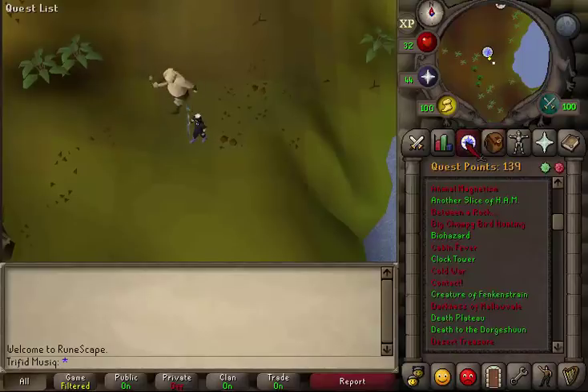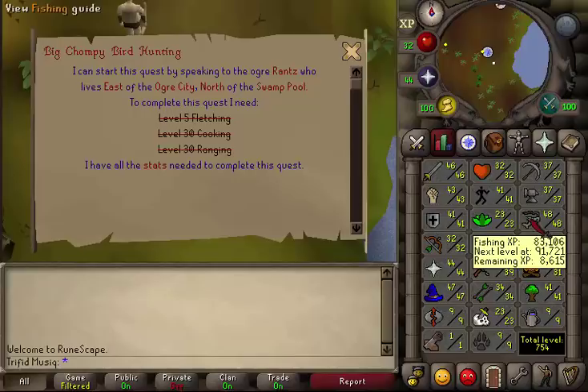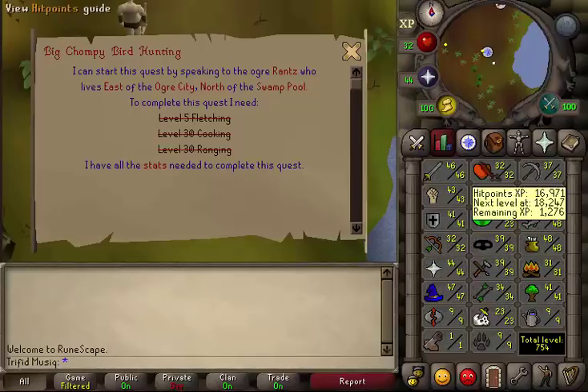Hi and welcome to my guide. Today we're going to do the Big Chompy Bird Hunting quest. There are no quest requirements. Stat requirements are 5 Fletching, 30 Cooking and 30 Ranged.